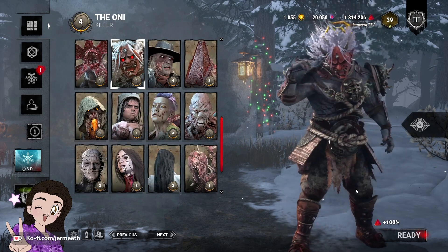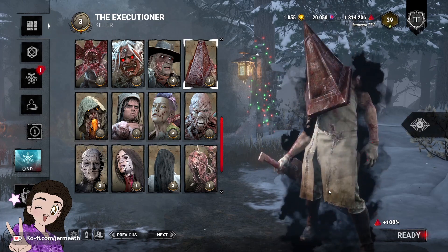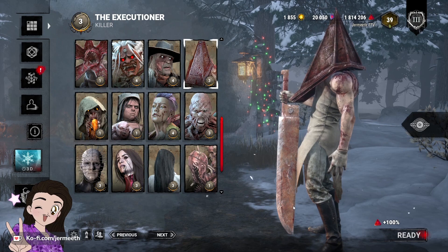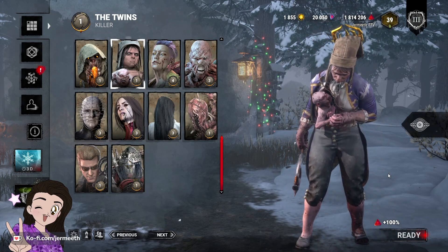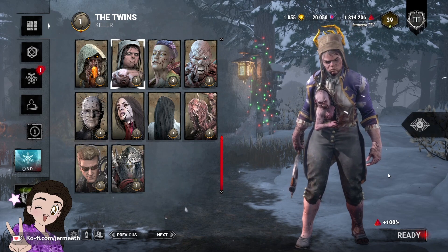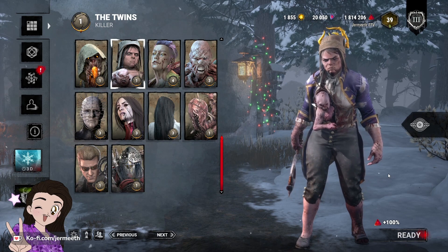With Oni, I think that he needs a desperate buff of getting bigger titties. With Pyramid Head, I think that he needs a buff to give him bigger, fatter, juicier butt cheeks. The Twins need a slight switching buff — I think they should be able to switch between Victor and Charlotte a little more streamlined, because right now they're a little bit slow.